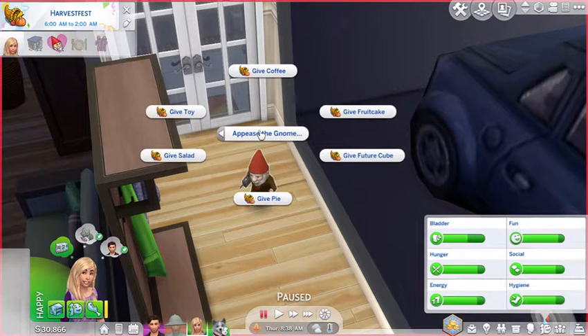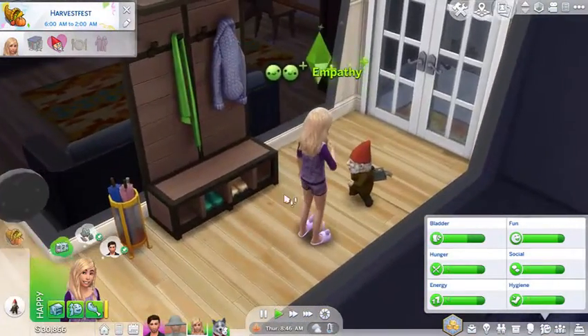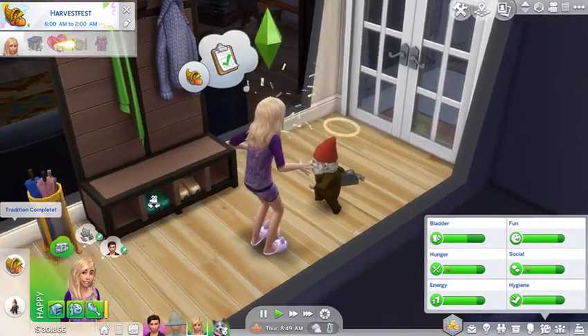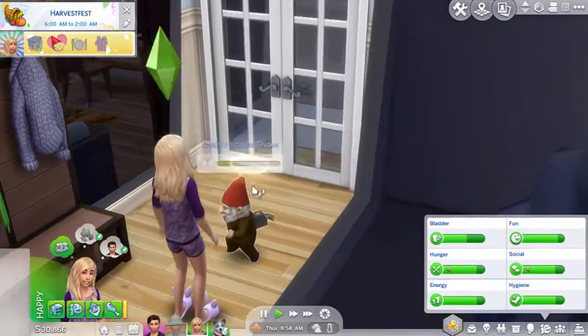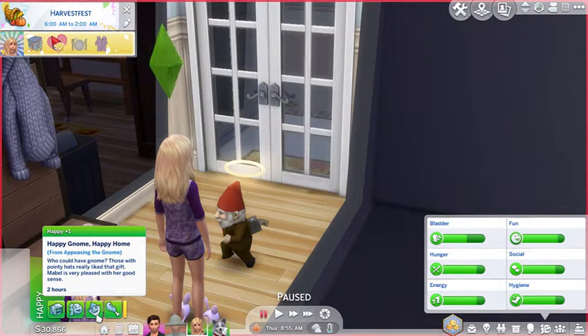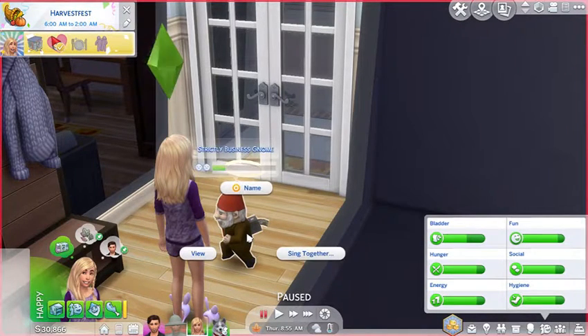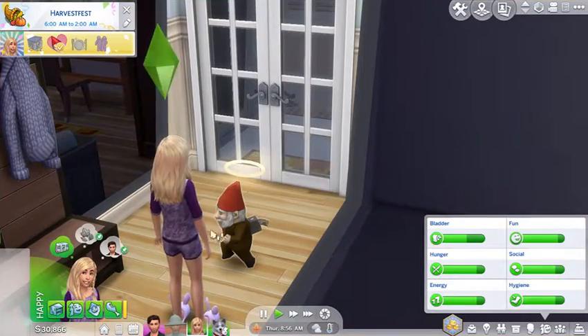A pizza gnome! Give toy, give salad, give pie, give fruitcake, give coffee. I think since it's a worker gnome, we should give it coffee. Oh yay, we completed it for her! It has a halo — oh my god, look at it, it's so creepy. Happy gnome, happy home! Mabel is very pleased with her good sense. What about this bunny gnome? He's a bunny, so we should give him a salad — and he's done!